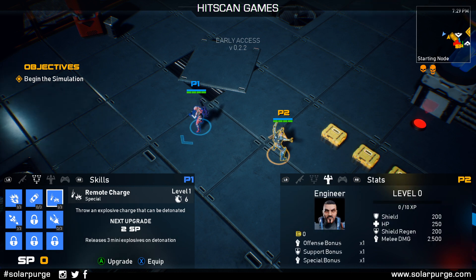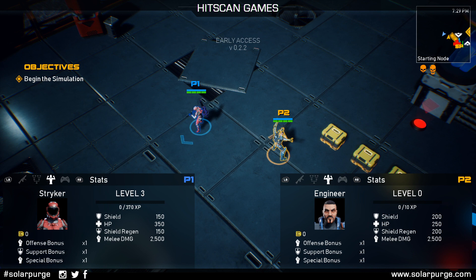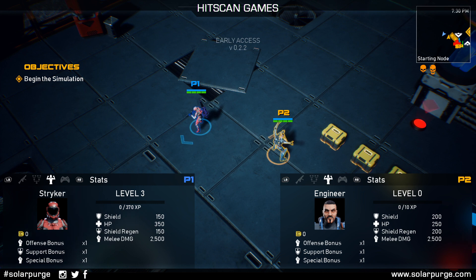If you haven't seen this before — we've talked about it a couple times in previous streams — we now have bonuses on the characters. Every time you level up you get a bonus to your Offense, Support, and Special skills. You can see this column here for offensive skills, the middle for Support, and down here for Special. Every time you level up those bonuses will automatically increase, but you can also find perks on guns that will increase those as well.